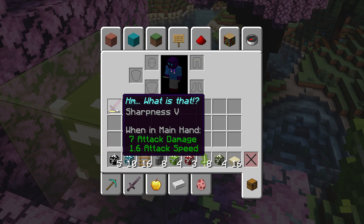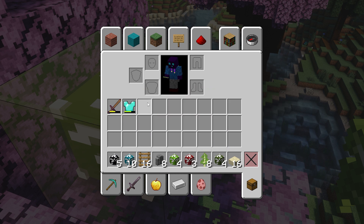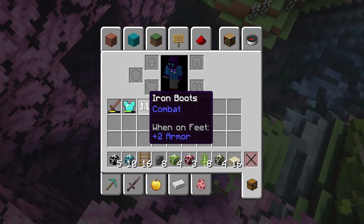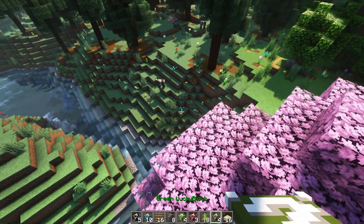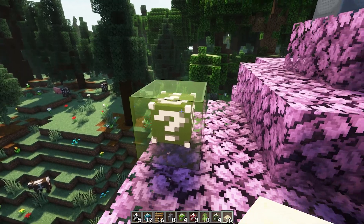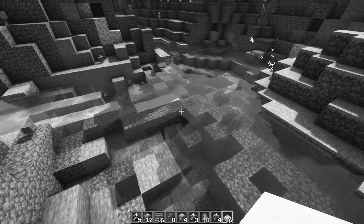It's a Sharpness 5 wooden sword — not very great. We also got a diamond chestplate, though the durability is a bit low. Let's see what else. Breaking another gives us iron boots, a bow, and an iron chestplate. It kind of looks like the green Lucky Block is the armor Lucky Block — it's giving me all sorts of gear. Lucky Blocks are not always that lucky though.